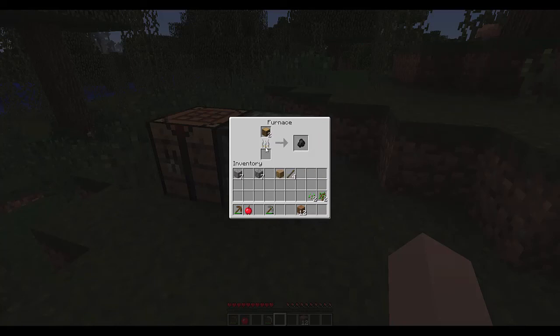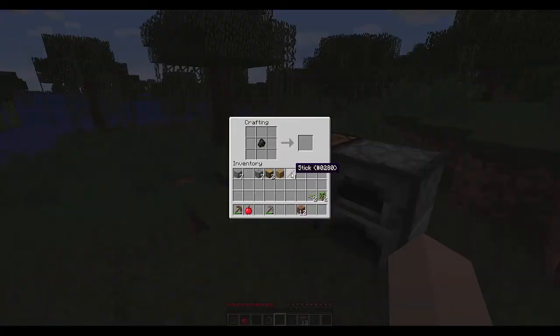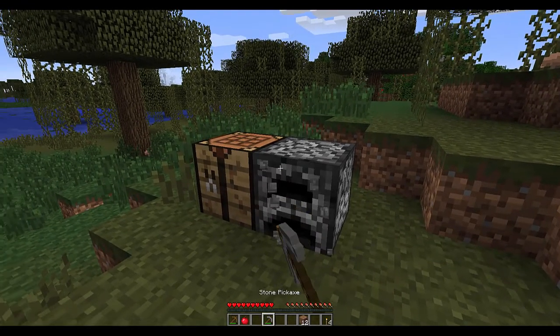You should get three pieces of charcoal out of cooking wood. Coal is very efficient — it burns for eight items. Regular wooden items generally burn for about one and a half, which isn't really enough. One piece of charcoal combined with one stick is enough to make four torches. That's sufficient for now.